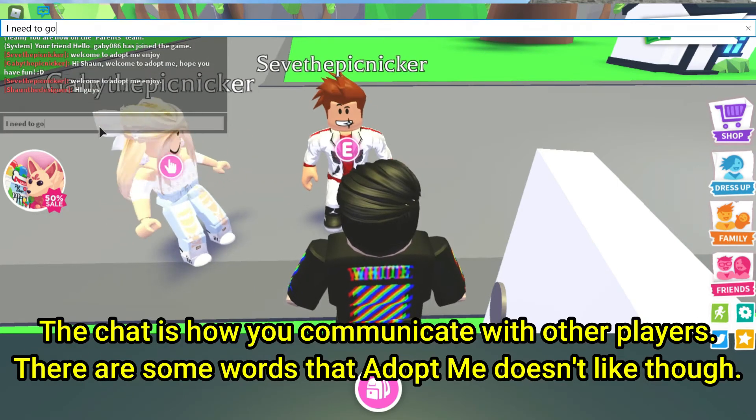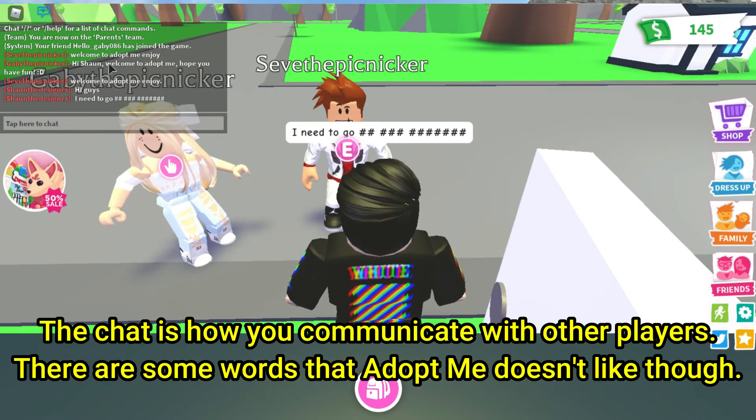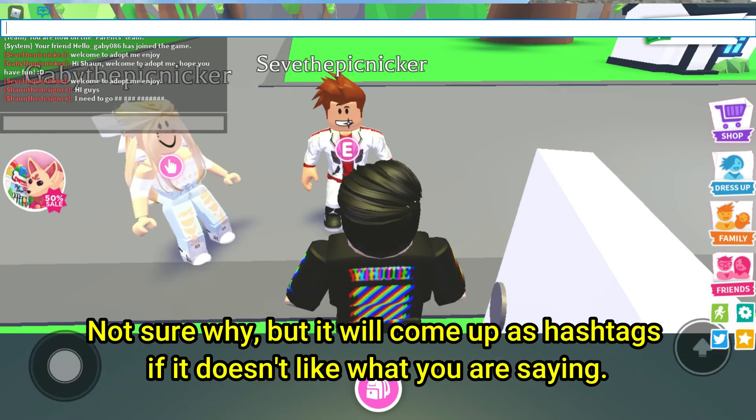The chat is how you communicate with other players. There are some words that Adopt Me doesn't like though — it will come up as hashtags if it doesn't like what you're saying.